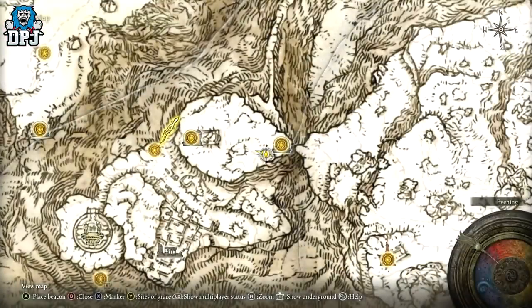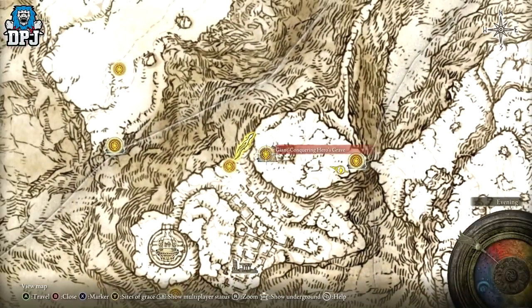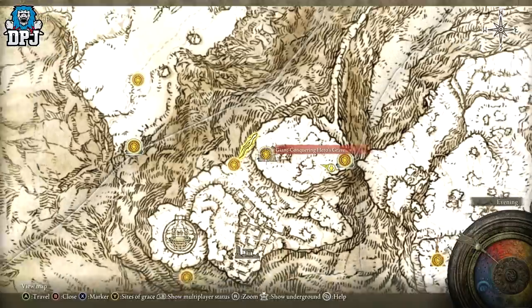It's located right here guys, within the Giant Conquering Hero's Grave. There's one enemy inside of here who you can farm over and over, because this isn't a guaranteed drop, so you will have to farm him - he's the one who drops this thing.